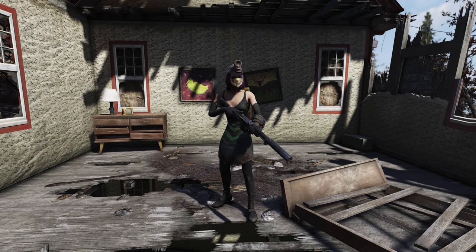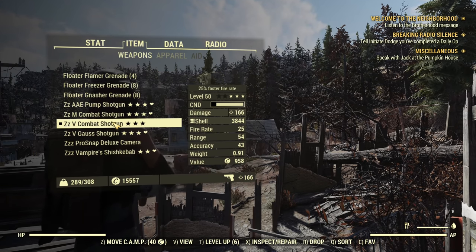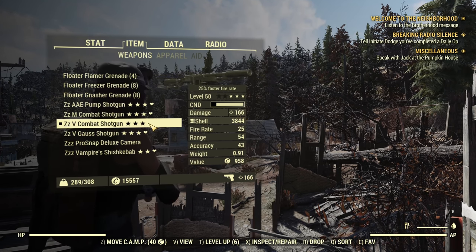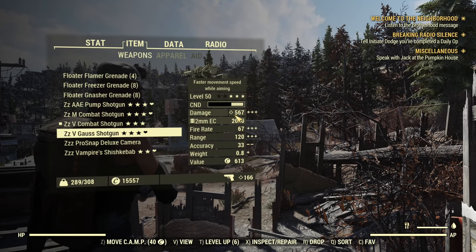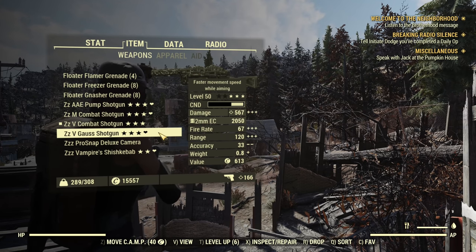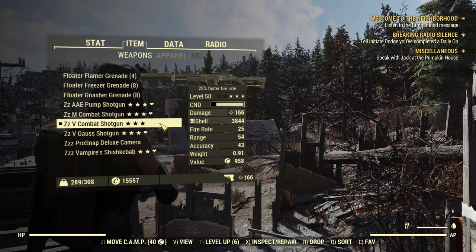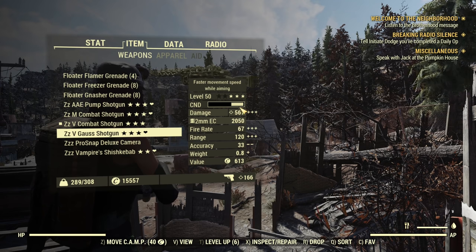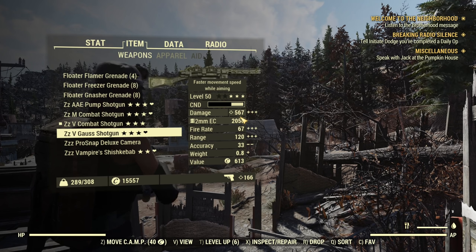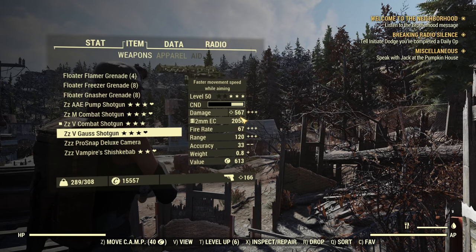Let's start from the weapon card and see the difference on paper. Our Combat Shotgun is offering 166 damage and the Gauss Shotgun is offering 567 damage. On paper the Gauss Shotgun is dominating, but the difference is not so huge in practice because in the case of the Gauss Shotgun, over half of that damage is explosion — and explosions are not as powerful as a direct hit, although still powerful.